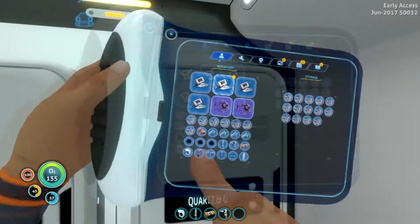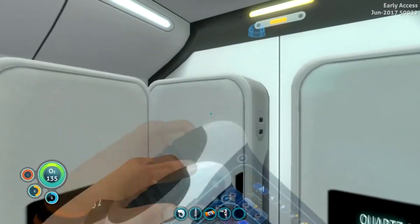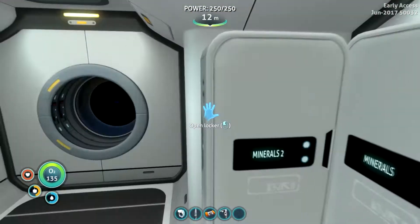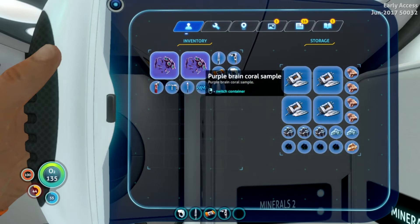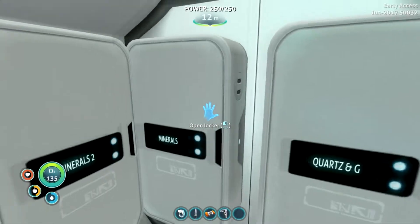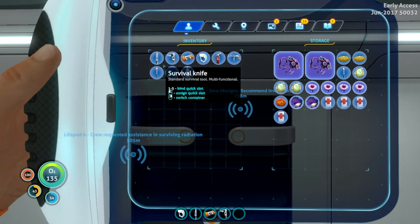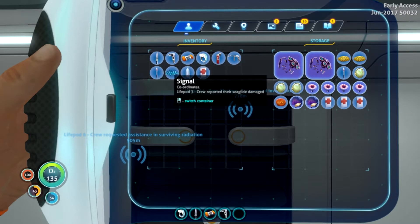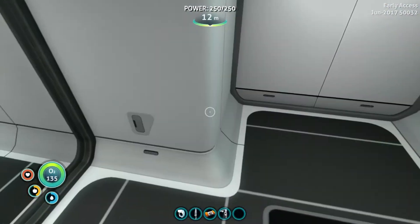What do we have? Quartz and glass — let's go ahead and keep this a little bit organized. Minerals — what's in here? We do have some metal. Might as well keep all that in there, and then some more titanium, copper, stuff. Now we have purple brain coral, so plant matter storage can probably go in here for now. We have water, medical kits — I'll pick one up. I don't know if we need to carry all this around, but I feel like once I put it in storage, I'll need it at some point.